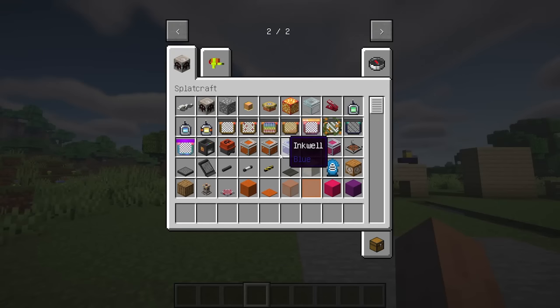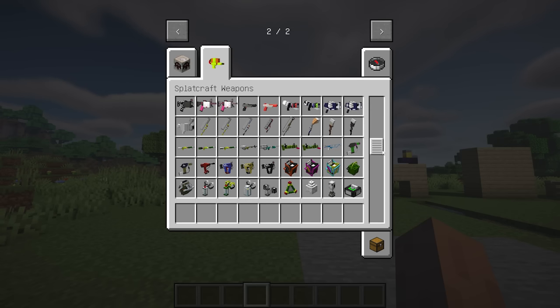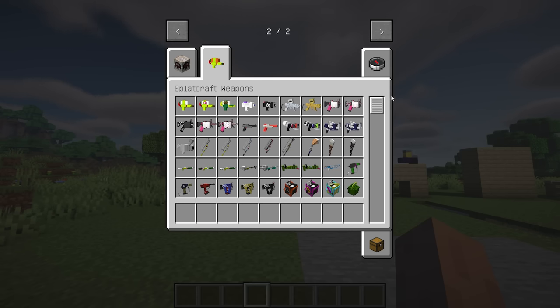Splatcraft is a Minecraft mod based on Nintendo's popular game, Splatoon. This mod aims to add items and mechanics based on the game in a cohesive way, such as weapons, squid transformation, turf war, and other features.